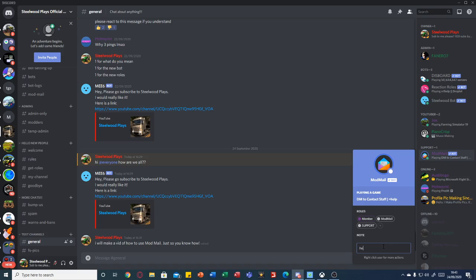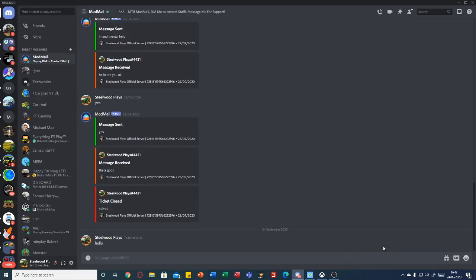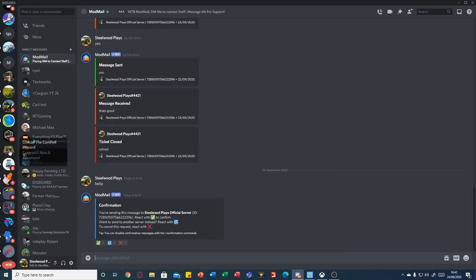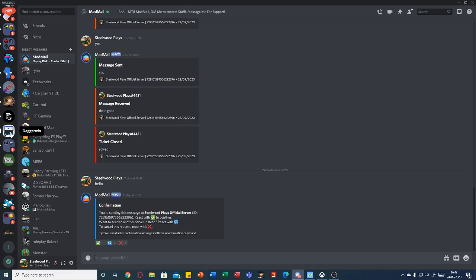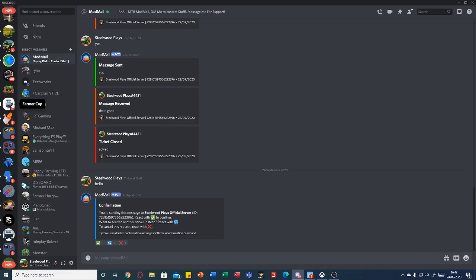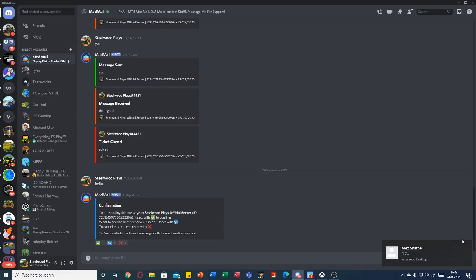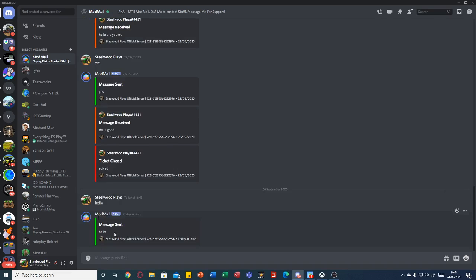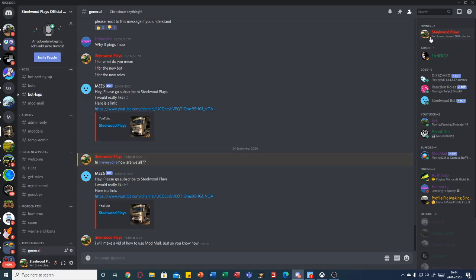So, we're just going to write hello. I've just sent it. This will say where do you want to send it, because I know that Dagwin has it. I know that there's quite a lot of different places that have it. But yes, I do want to send it here. So it's just sent it. Only me and the admins can see it.